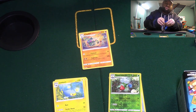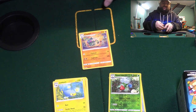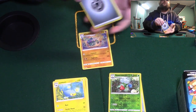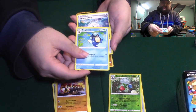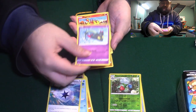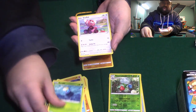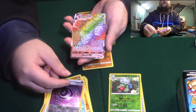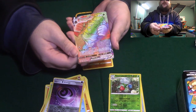So what we'll do is we'll do Rebel Clash next. Energy, Inkay, Palpitoad, Capture Energy, Dreepy, Magmar, Yamask, Surskit, Stufful, Horror Energy... Rainbow Rare! Hello! Rillaboom VMAX! Wow.